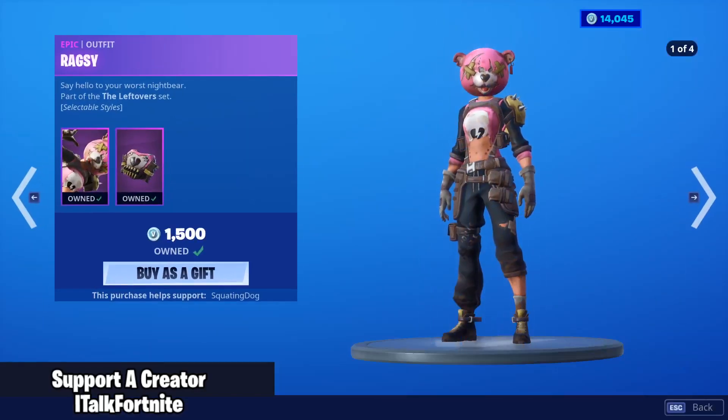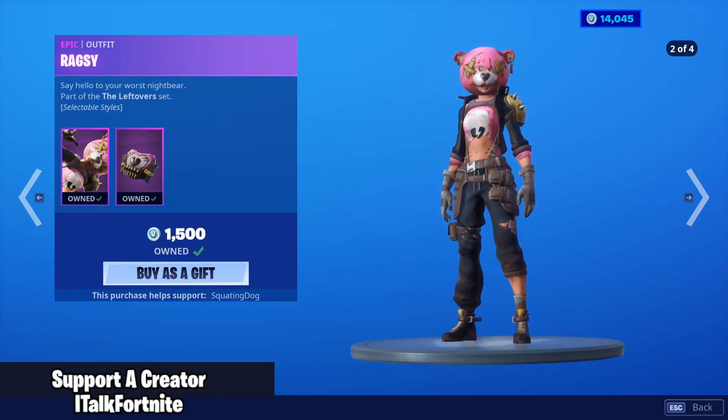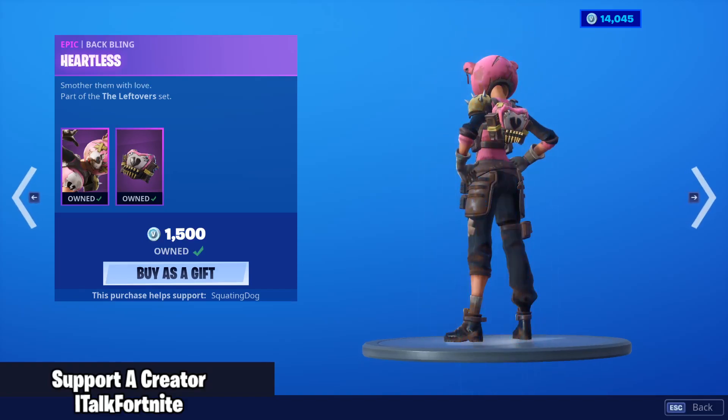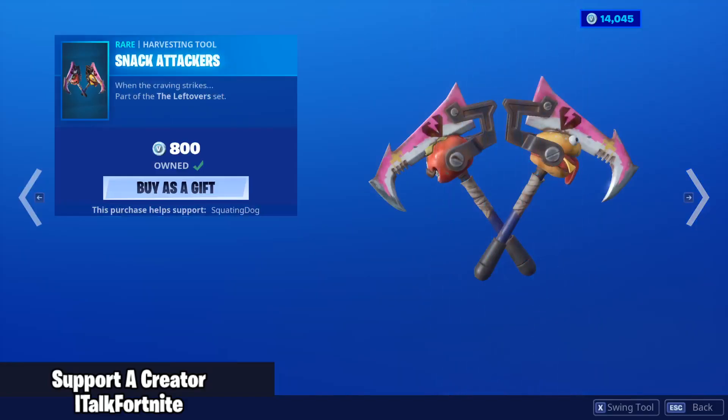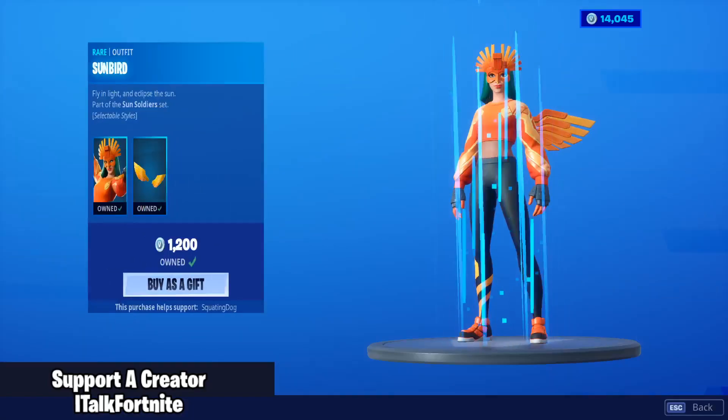Okay, Ragsy has returned with four edit styles. Now, why did we not get the other stuff with it? I'm very confused with that. Comes with the back bling Heartless and the Snack Attackers. So yeah, like why didn't Bash come with her? That's very weird.